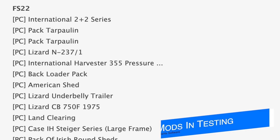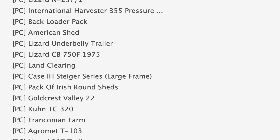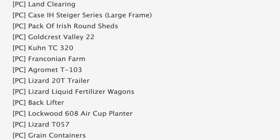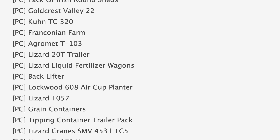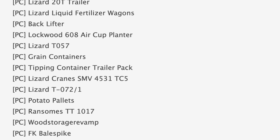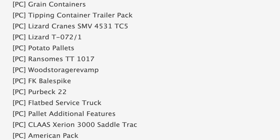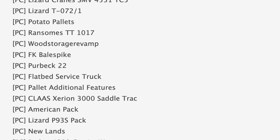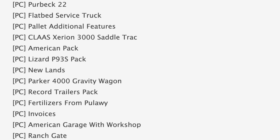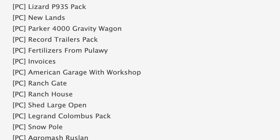The testing list dropped as I was editing this video, so I had to go back and include it. Today we've got 68 mods on the testing list — 58 are in Stage 1 (PC) and 10 are in Stage 2 (console). Notable PC mods in testing include the International 2x2, IH 355, Land Clearing Pack, Case IH Steiger Series Large Frame, Luckwood 608, Air Cup Planter, all the container mods, flatbed service truck, ranch gate, house, Parker 4000 gravity wagon, Case IH 890 loader, and snow plows. Notable PC maps in testing include Goldcrest Valley 22, Franconian Farm, Perfect 22, and New Lands.